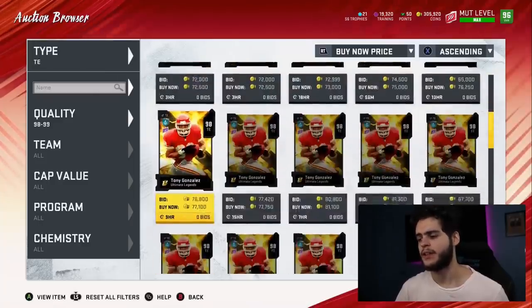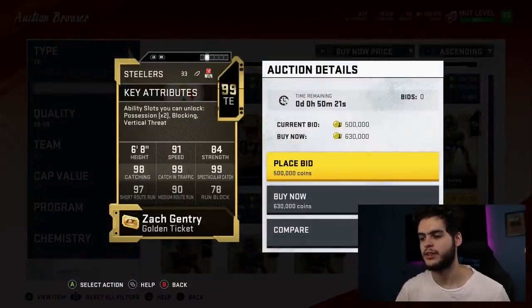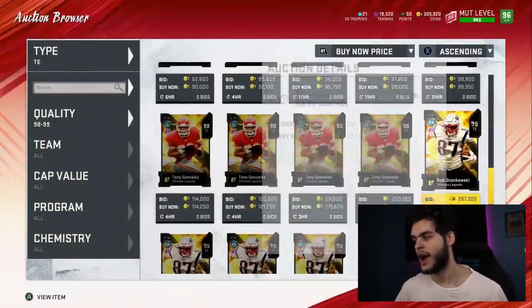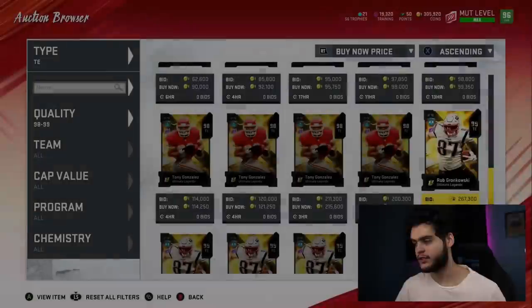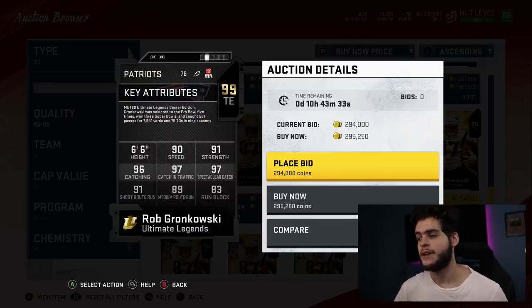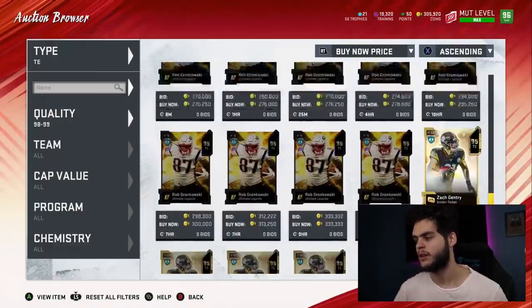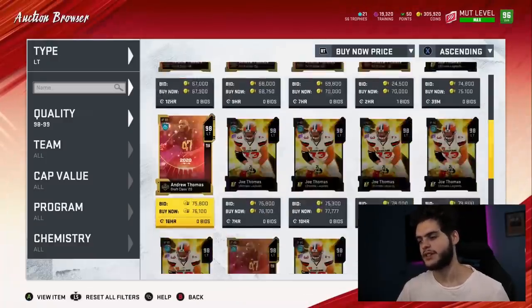Coming to tight end, there are a few options. Obviously Zach Ertz being a golden ticket is nice — you can always rock with him. I think he's great: great catching, great route running, great speed. Now this new Gronk — I think it's very similar to Zach Ertz if you really compare the two. Similar in height, a little less route running, similar catching, but better run blocking, and he's a lot cheaper. If you want a budget version of Ertz you can always go Rob Gronk, or stick with Zach Ertz. It really just comes down to whether you want better run blocking.